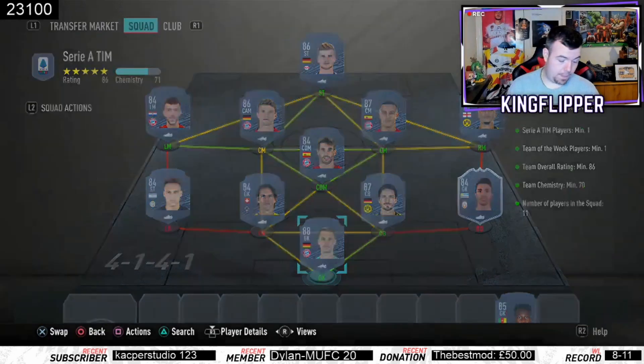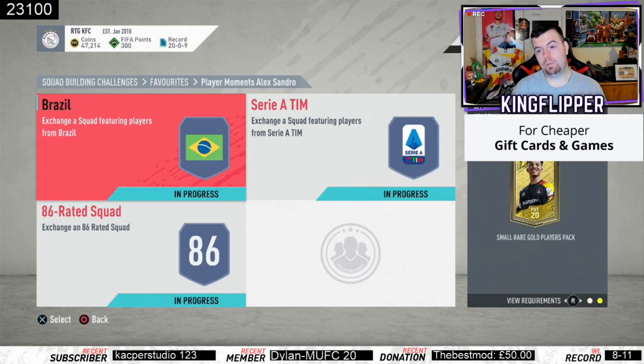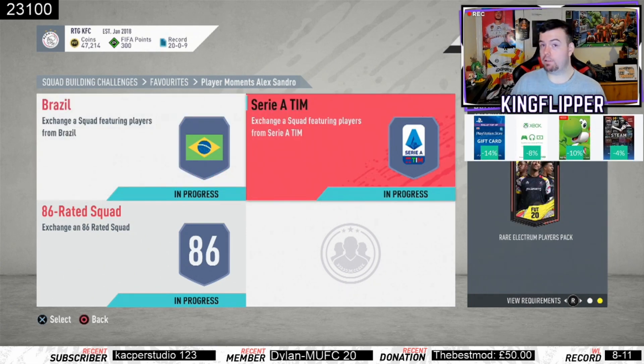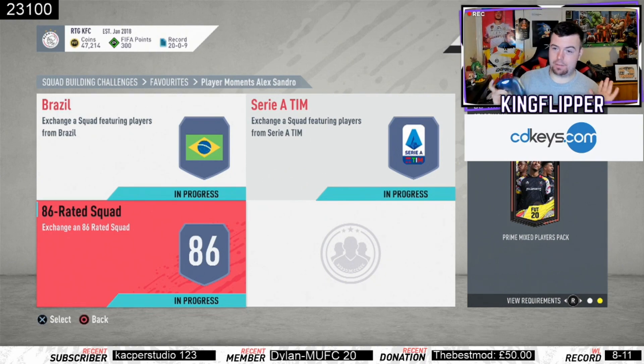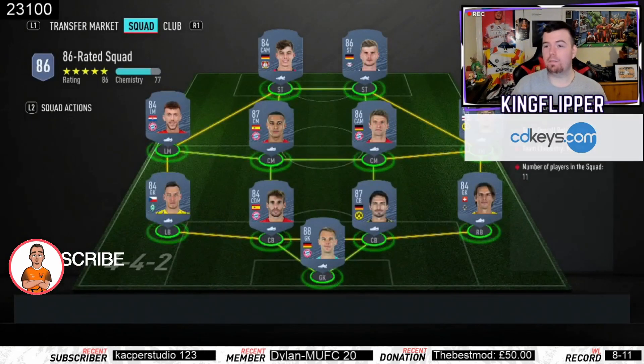That one came to 117.8k — nearly 130k according to Futbin. That SBC gave a small rare gold players pack for rewards, so that's pretty sweet — about 25k value. A rare electrum players pack is about 30k. And before we even get into the third one, we get a Prime Mix players pack. I thought they would have dropped a rare for this one, but the other packs are decent — this is a 20k pack.